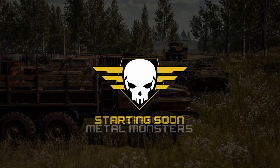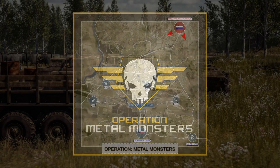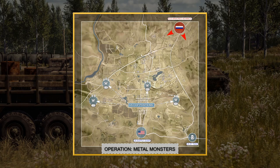Tonight we have Operation Metal Monsters. This is one of our classic attack and defend operations where it's US versus Russia. The United States forces get to select one of four COB locations on the map. They also have an anti-tank team stationed in the southeast for a possible Russian heavy armor push. Russia starts up at Main and may have armor assets — possible T-72s, BMP-2s, BRDM, and a transport truck.